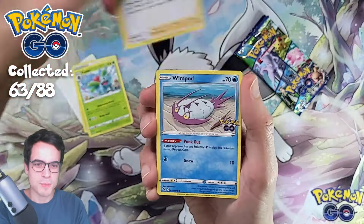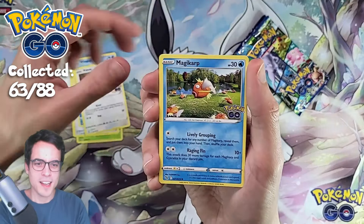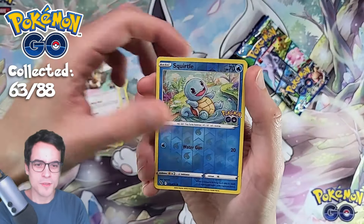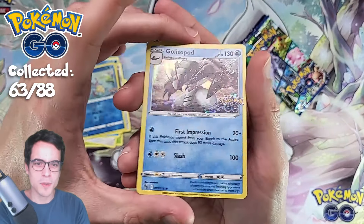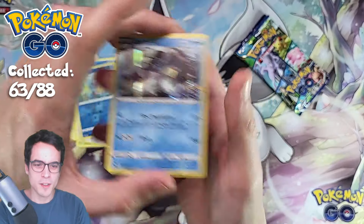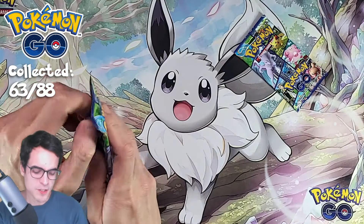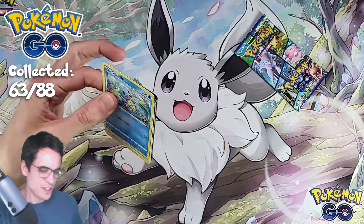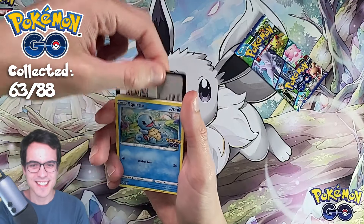Pack two: Ifyzor, Spark, Wimpod, Pidove, Magikarp, Meltan, Eevee, Reverse Squirtle, and a Golisopod — just the regular holo. So we do need to start pulling some of the heavy stuff, some of the big hits in the set.